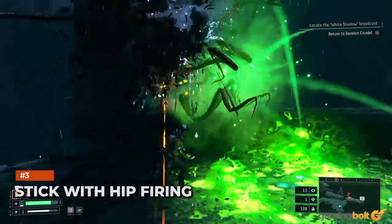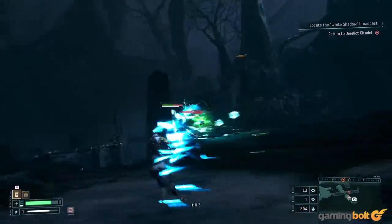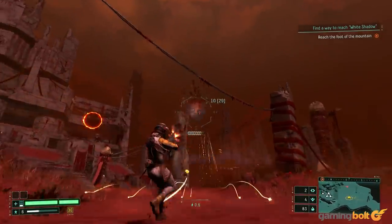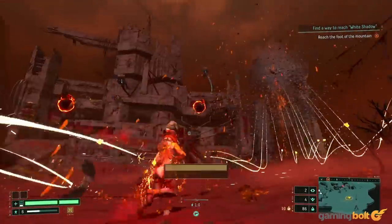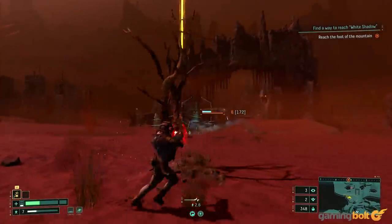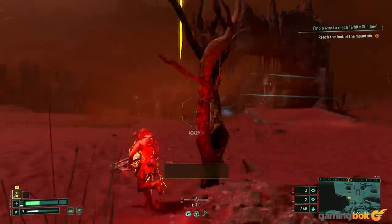Stick with hip firing. Returnal puts a lot of emphasis on movement — most of its focus is on movement and not much on accuracy, unlike most shooters. As such, it's best to stick with hip firing. You can certainly aim down sights if you want to, but that doesn't gel with the constant need for movement very well. Besides, hip firing is plenty accurate on its own. Just aim in the general direction of an enemy and your shots will find their way home more often than not.